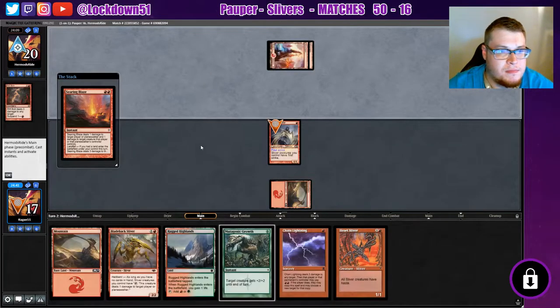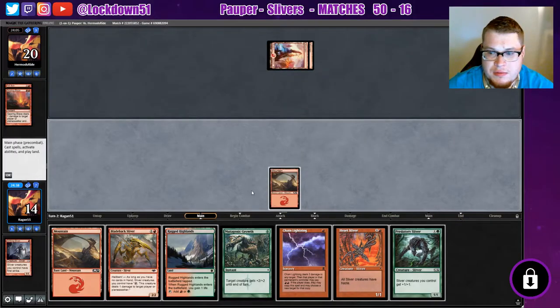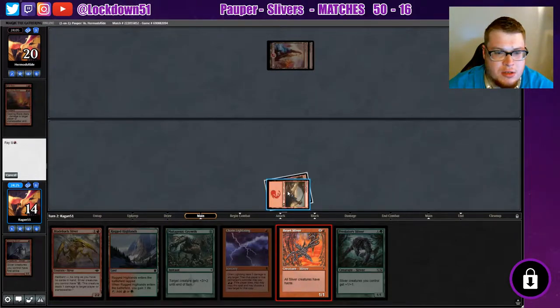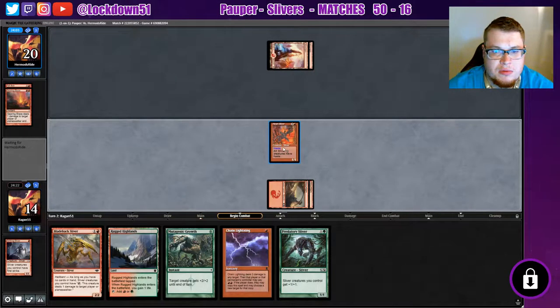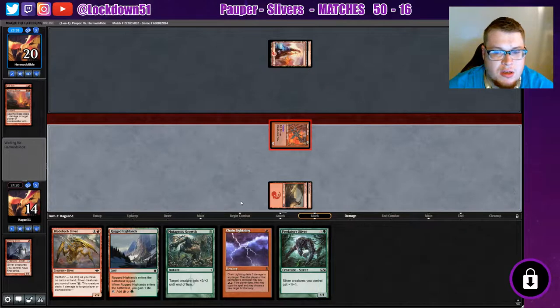Searing Blaze — alright, we're about to get toasted hard. Oh well, we get a Predatory Sliver, that's nice. Let's put down a Heart Sliver and swing in here for some damage.